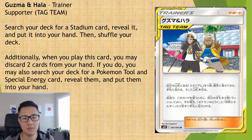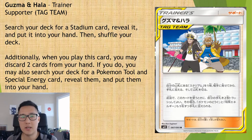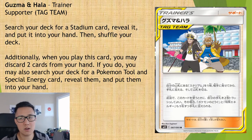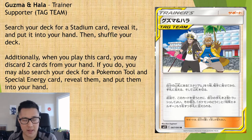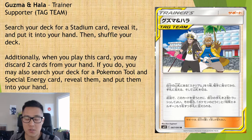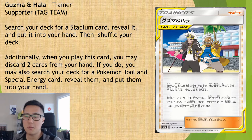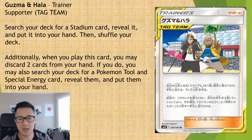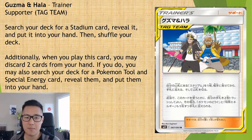The first one we're going to hit is Guzma & Hala, a Tag Team Supporter. You search your deck for a stadium card, reveal it, and put it into your hand, then shuffle your deck. I feel like Green's Exploration, if you can play it, is just straight-up better since you can grab two cards. But it does have an additional effect: you may discard two cards from your hand, and if you do, you may also search your deck for a Pokémon Tool and a Special Energy card, reveal them, and put them in your hand.